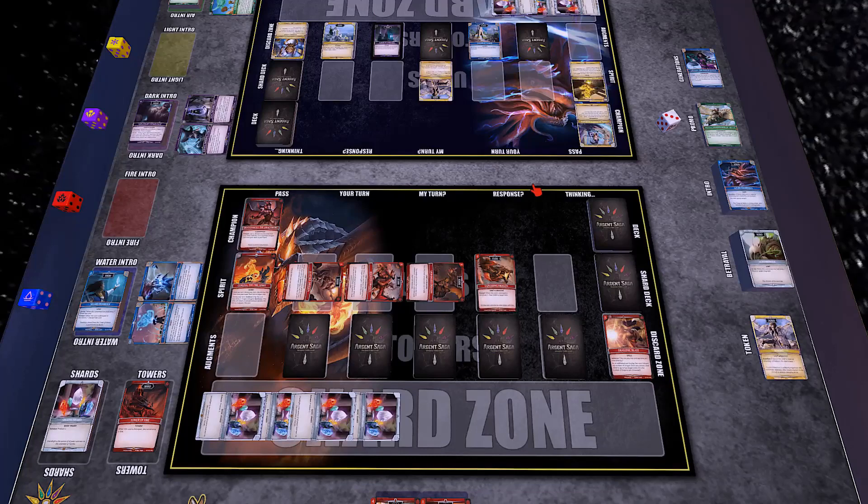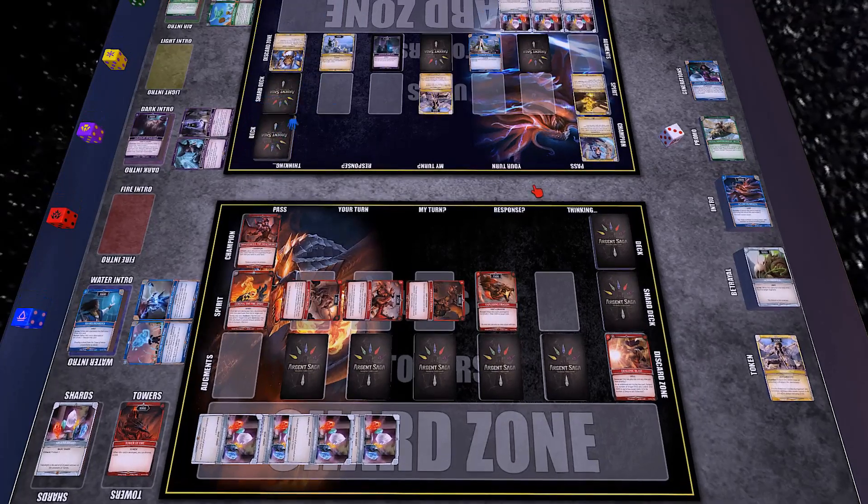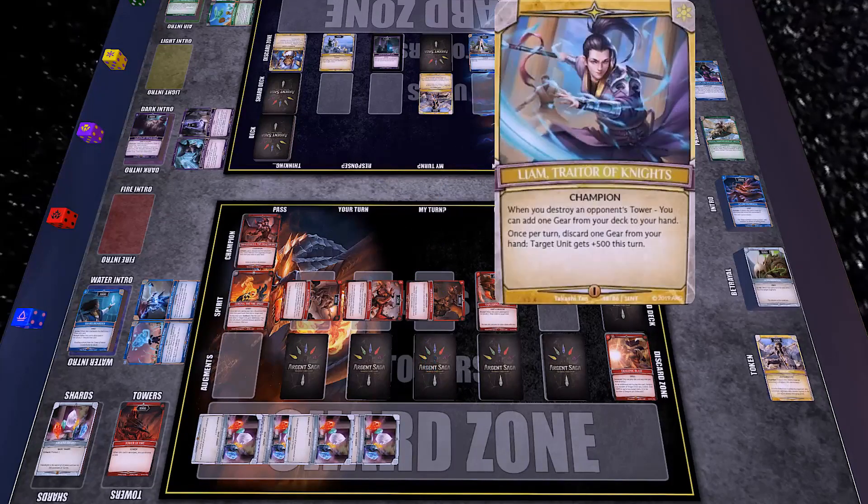Dragons everywhere baby, let's go! I wish it was a different round. I'm checking if I want to soul burst on Sola right now to try to swing the tides, but I don't think it's even worth it. If I soul burst on Sola, you'll get two potential attacks at my tower or at my field to try and wipe it out, and then I can go get some stuff with Liam if I destroy towers.